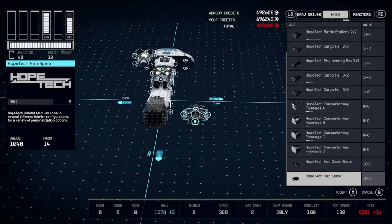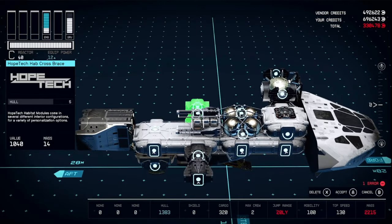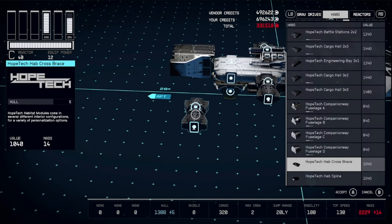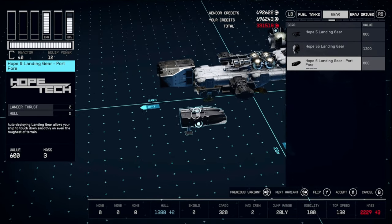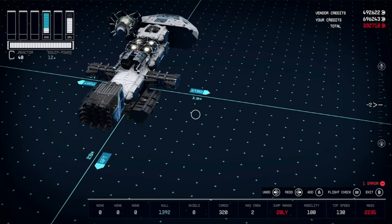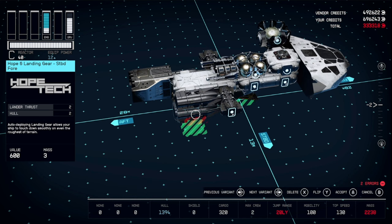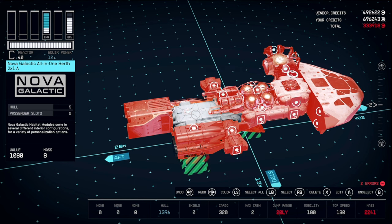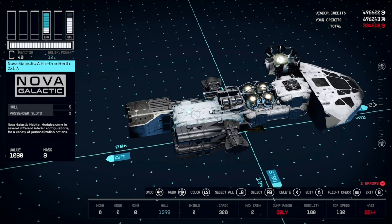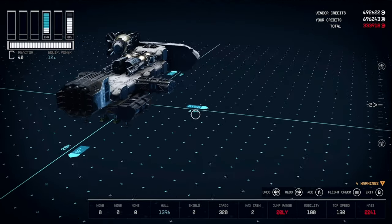Go into your habs and get two of the Hope Tech cross braces, place them on either side for now. We need another landing gear, so go in and get one of the Hope 6 ones for now, duplicate that for the other side. Add a few more duplicates as needed, and delete the ones that are too high. Now we should be able to leave this shipbuilder.